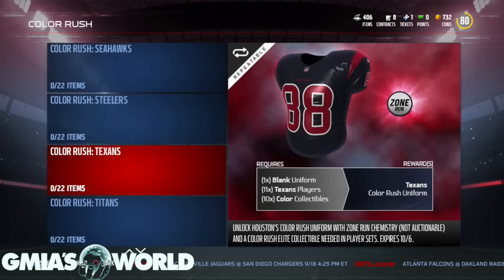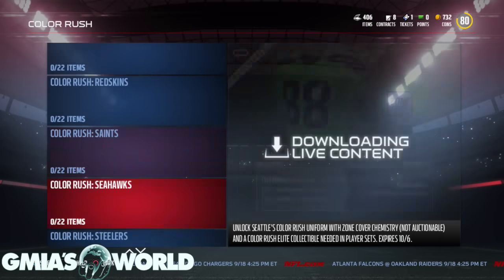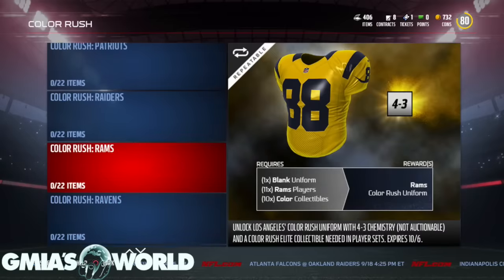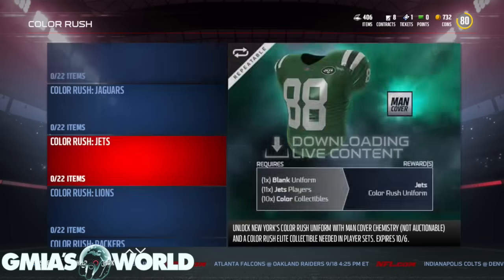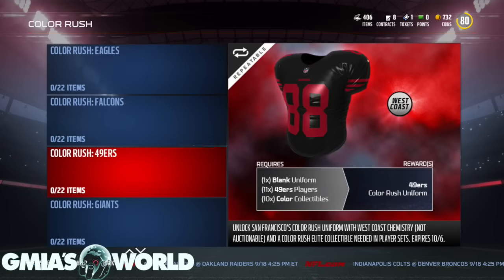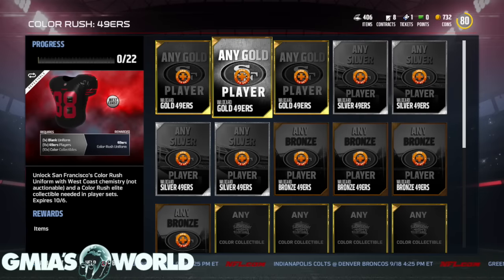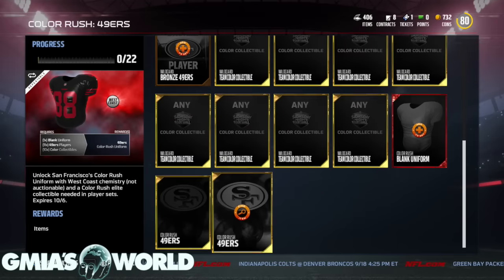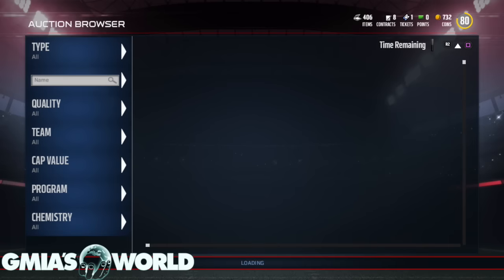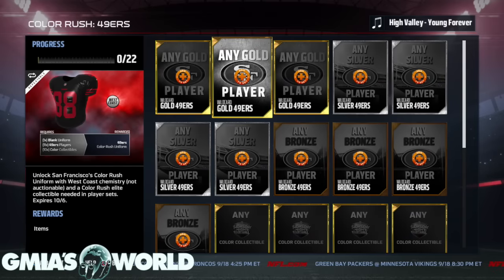You're going to have all the Color Rush team jerseys here. Whichever one you want to do, it's going to be 22. I love the Vikings. I think I like the Steelers — Steelers is black. But the neon green with the Seahawks is kind of rough. The Ravens' purple, I don't like that too much. The Lions' black looks kind of sick, but I'd rather the Steelers. Oh, the 49ers black? That looks kind of raw — any gold player, silver player. Color Rush 49ers Wild Card Team Collectible.